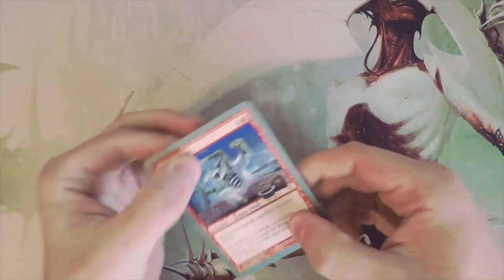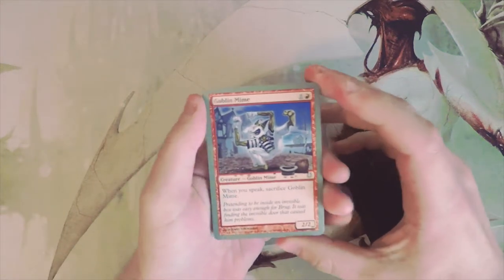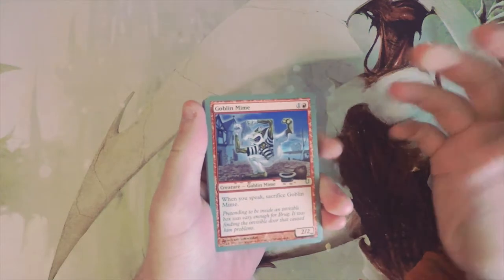Unstable was fantastic. I normally would look at these from a draft standpoint, but I'm not sure I will with this one just because it's so obscure. We may just kind of run through the cards and enjoy the silly jokes they put on here. As you can see, they're silver-bordered, so that's how you can tell it's an Un-set.